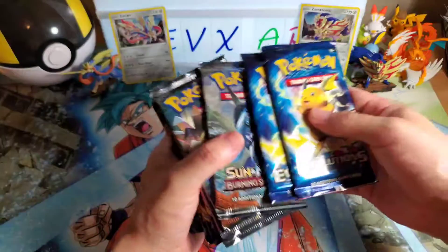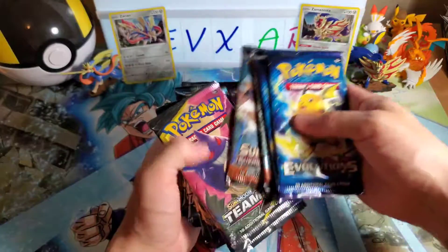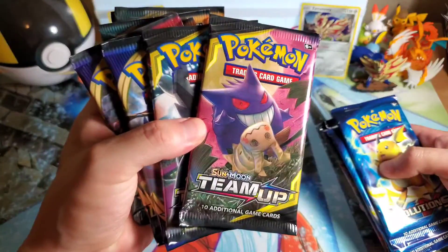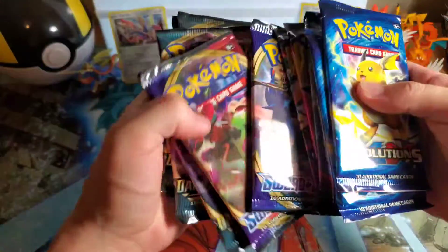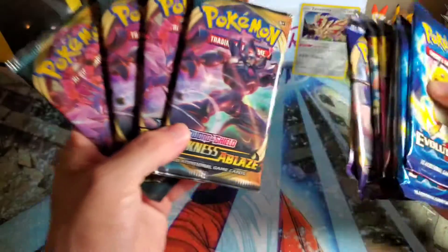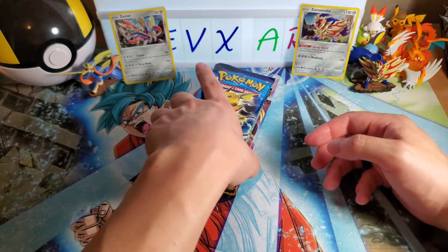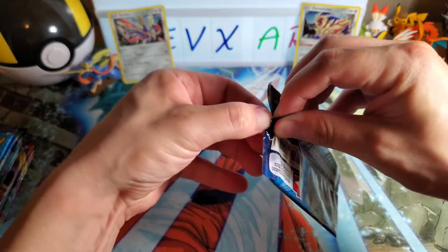We did get 12 boosters in total — two Evolutions, two Burning Shadows, two Team Ups, which I'm actually excited to open because it's been a long time. It's kind of scarce now to find any Team Ups anywhere. Two Sword and Shield base sets, which we got pretty lucky in our blister pack opening, so I'm hoping for good things. And then four Darkness Ablaze to see if we can get anything new.